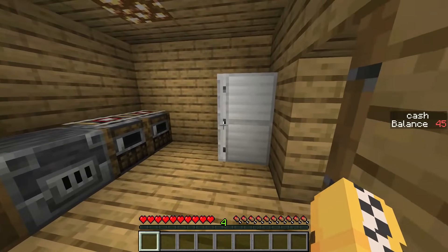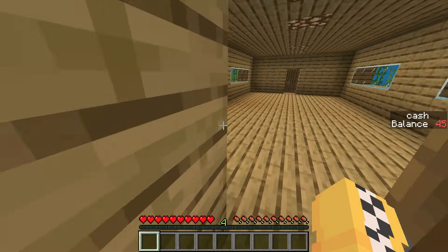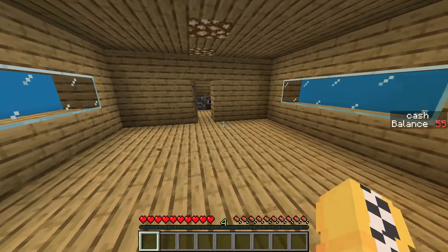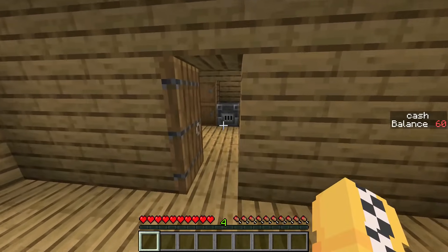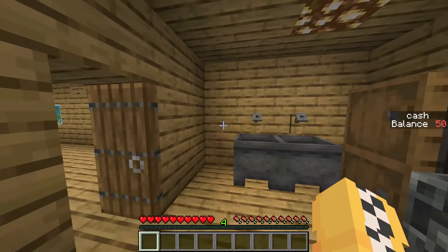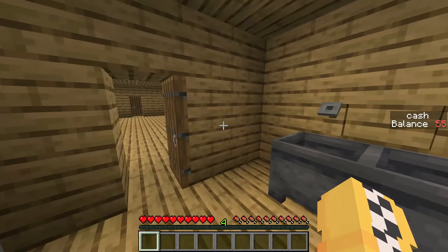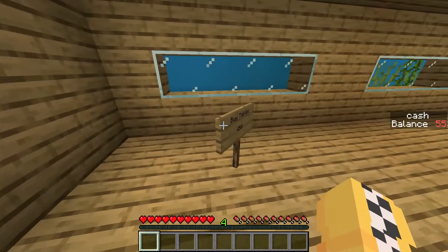Oh yeah boys! There is a fridge, there are a few barrels, so we can get rich. We can get an upgrade. Let's go! Oh yeah boys, we can get the code. We can get the employees. Now we are going to put tables.